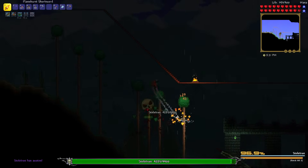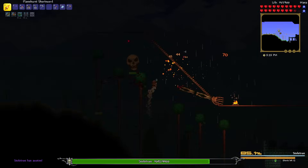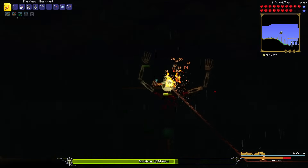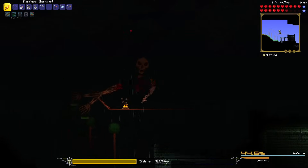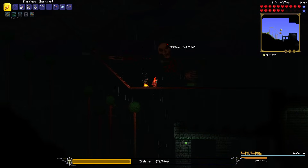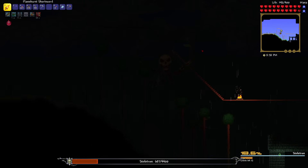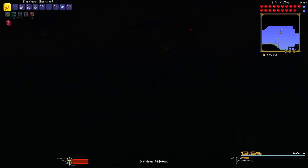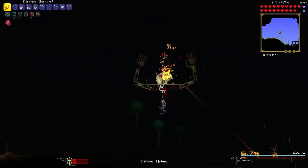The rematch of the century - me versus Skeletron. This was the fight that made me quit before, but now I have much better gear: endurance potions, molten armor, and the flame burst short sword. By golly, this was a lot easier than last time. Remember this is normal mode instead of expert, which makes a big difference. The flame burst short sword destroyed it and I didn't take much damage. Honestly, I think I could have done this on expert mode with molten armor and how good the flame burst short sword is.